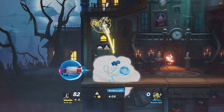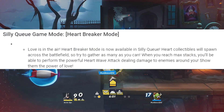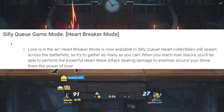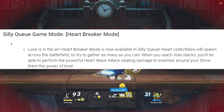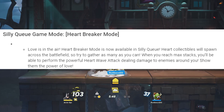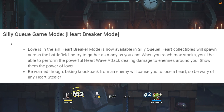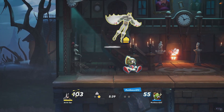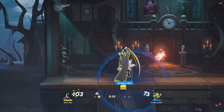Moving on to the new game mode — it's called Heartbreaker Mode. Love is in the air. Heartbreaker Mode is now available in Silly Queue. Heart collectibles will spawn across the battlefield, so try to gather as many as you can. When you reach max stacks, you'll be able to perform a powerful heart wave attack dealing damage to enemies around you. Be warned though — taking knockback from an enemy will cause you to lose a heart, so be wary of any heart stealer. Honestly that sounds pretty fun. It looks like you'll get a special ultimate move if you collect a lot of hearts, which is kind of cool.